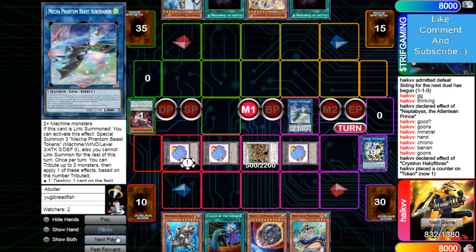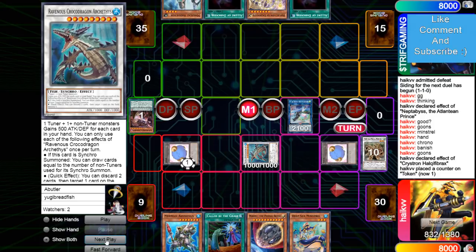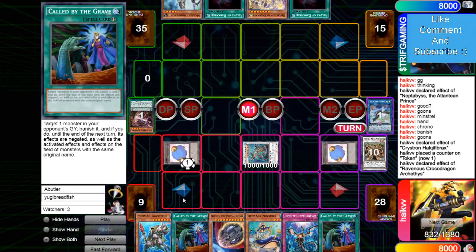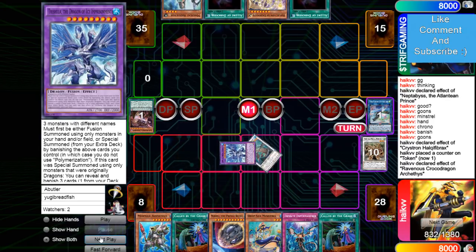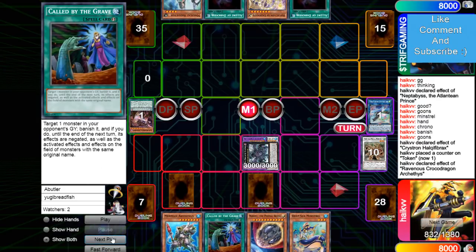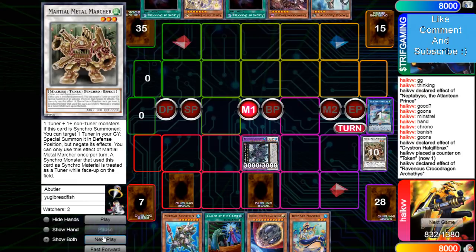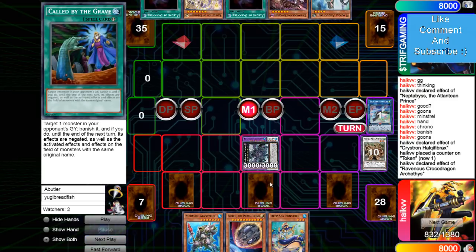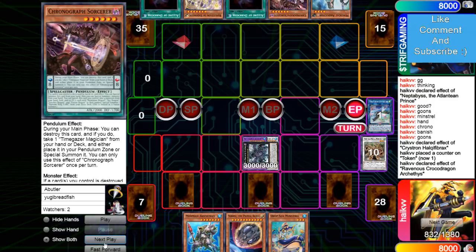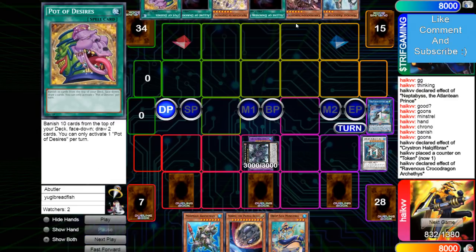Moon Glacier is so good — it literally says discard 2 from your opponent's hand. Goes in the Needle, so he definitely messed up this combo — he should have been able to discard 2 from his opponent's hand. Makes Croc, Croc draws Imperm and Called By. Makes the Trish, then VFD. Sets Imperm, sets Called By. End Phase gets Chrono to hand. Draws Desires.